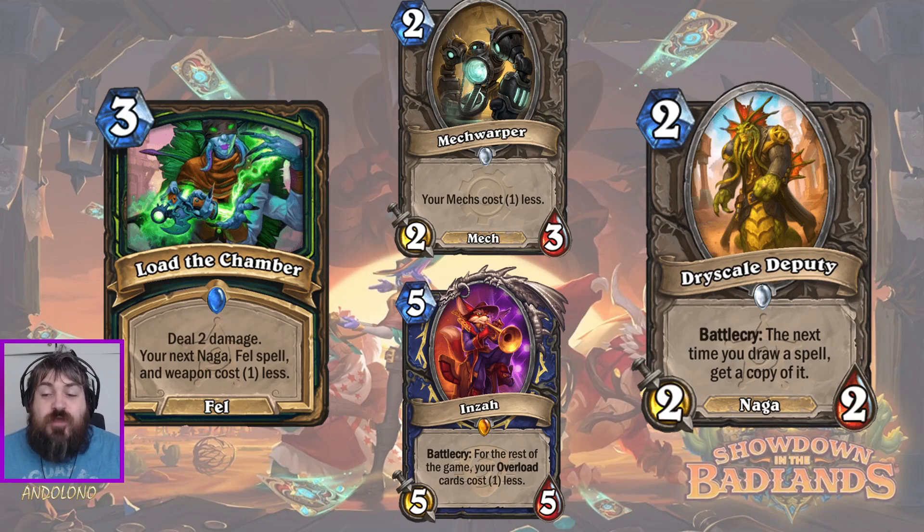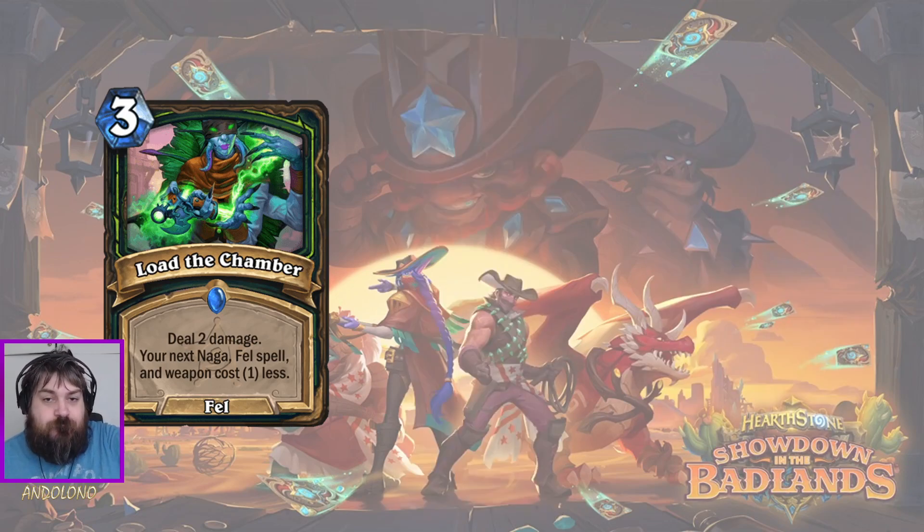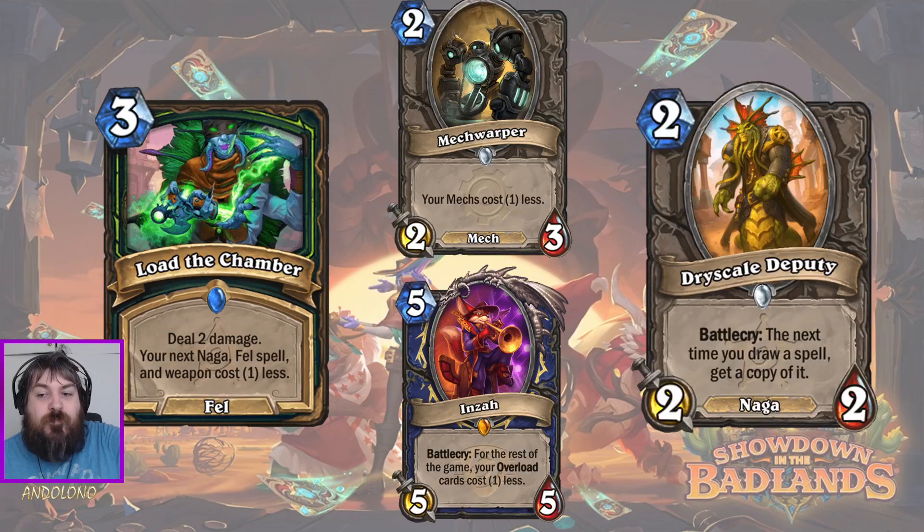I'd also like to add Dryscale Deputy, a card added with Badlands. What a great Naga for this deck. If you draw a spell, you get a copy of it. This deck wants lots of spells - lots of cheap spells, ideally the best spells in the deck. You could easily draw your zero-mana Dispose of Evidence and get a copy of it. That's another 6 damage to the face - disgusting. It will enable you to keep chaining on and on.